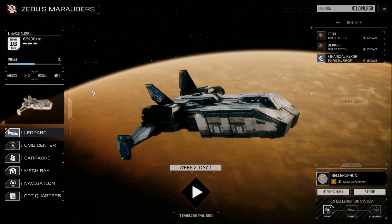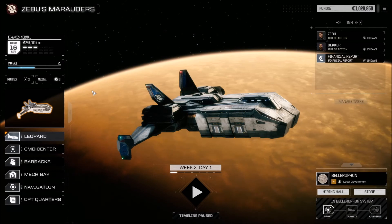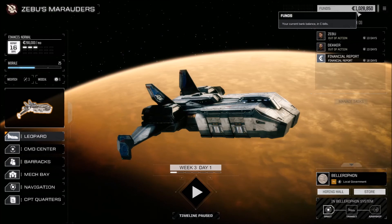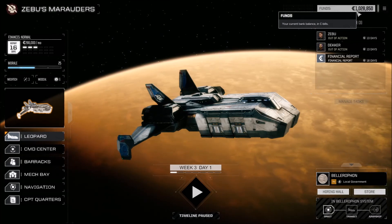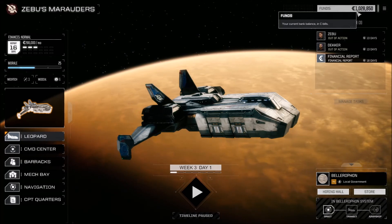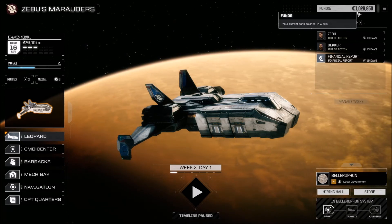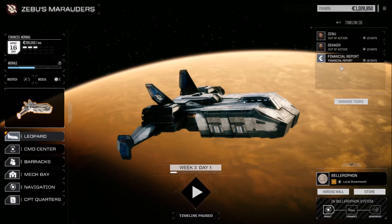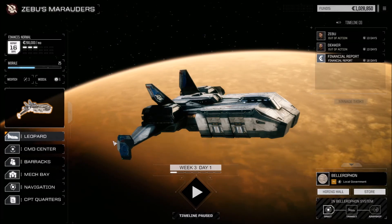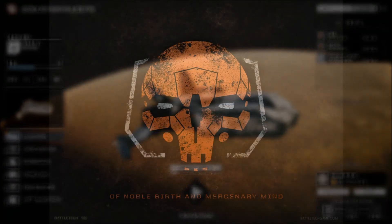There we go — that's our first mission with Zebu's Marauders. We're on our way, with over a million bucks now. We'll fix up some mechs, move some things around in the background, look for more missions, and come back next episode when we have another mission to run. We still have 13 days until our other pilots are ready. Until next time — see you later!